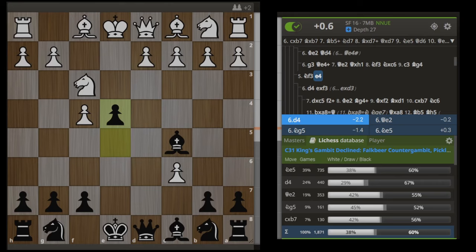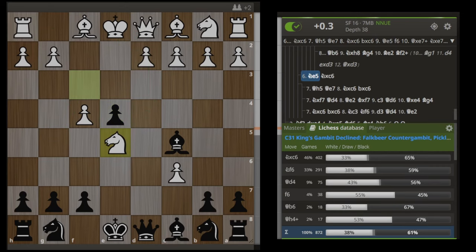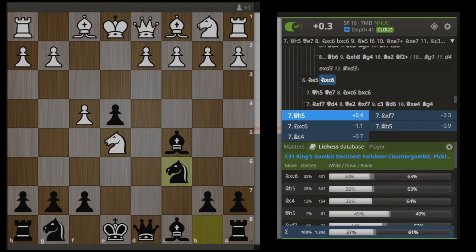Now we are onto the main gambit stuff. We looked at Ng5, Qe2, and d4, which are all super unpleasant for white to try to play. The move they should make here is Ne5, which is the most common move, played 39% of the time. Now we want to continue with Nxc6. Just look at these stats — how many openings do you play where, after the most common stuff, black is winning 61% of the time?